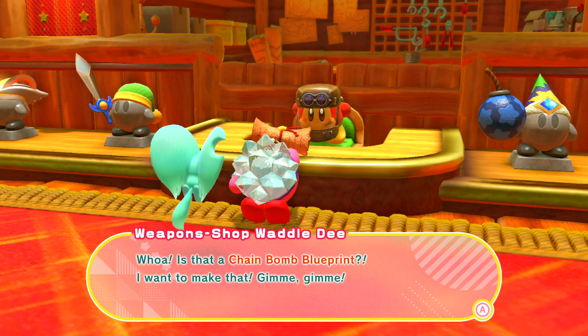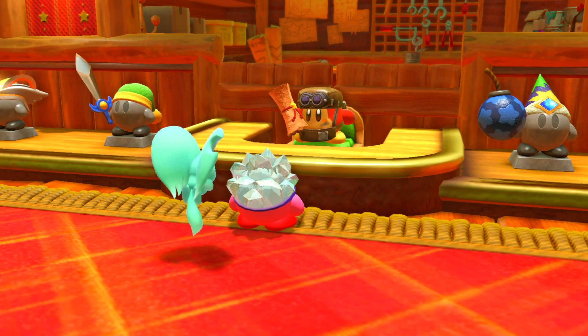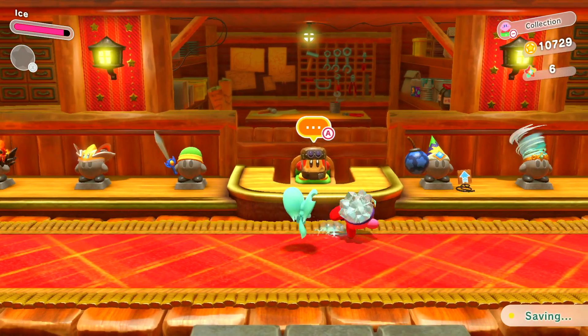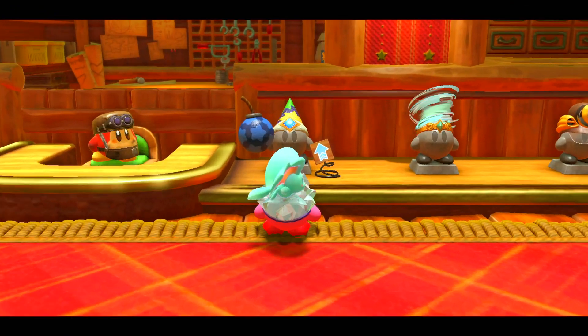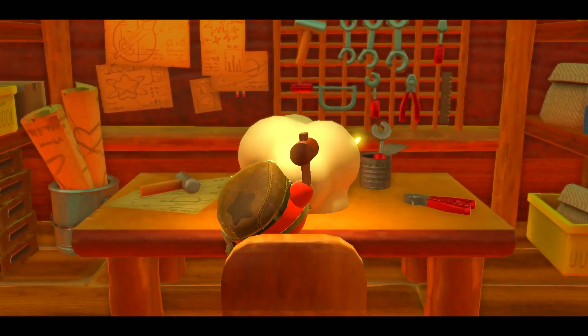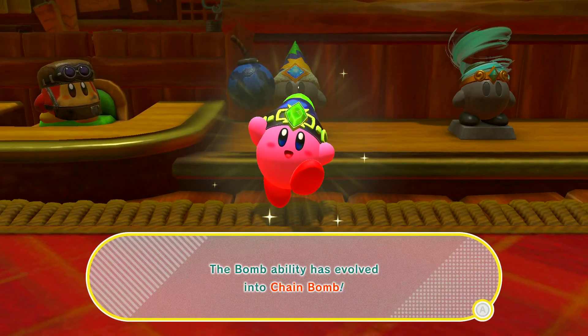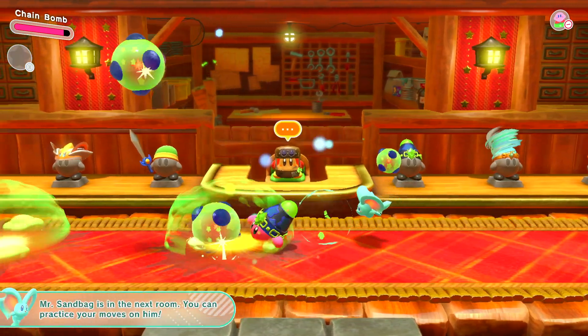Waddle Dee, what's up? Whoa, is that the chain bomb blueprint? I want to make that — gimme gimme! All right, let me get my tools ready and we'll get evolution started. Thanks for waiting — the bomb ability can now be evolved to chain bomb. Okay, let's evolve it! The bomb ability has evolved into the chain bomb — oh that's kind of cool.